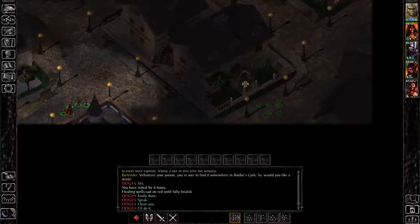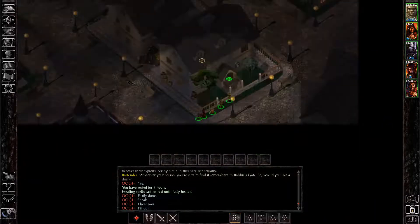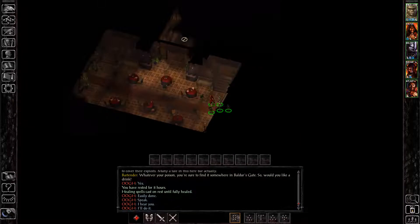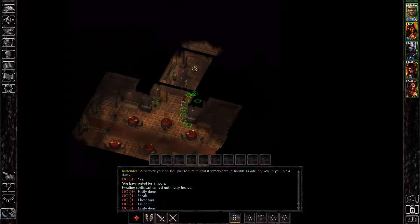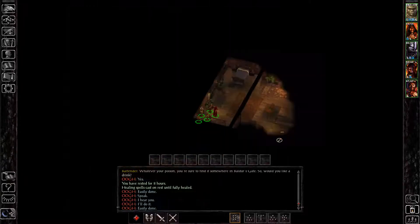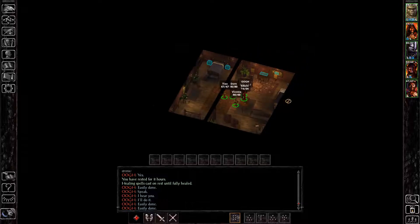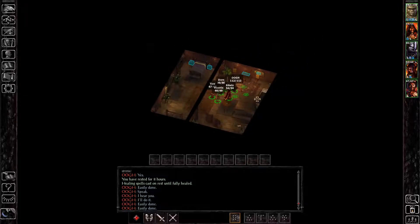The Helm of Balderon is actually quite easy to get. You can find it in the Helm and Cloak Inn. Head right up the second staircase in the back of the inn, and if you hold down Tab you can see there's a painting in the corner you can interact with.